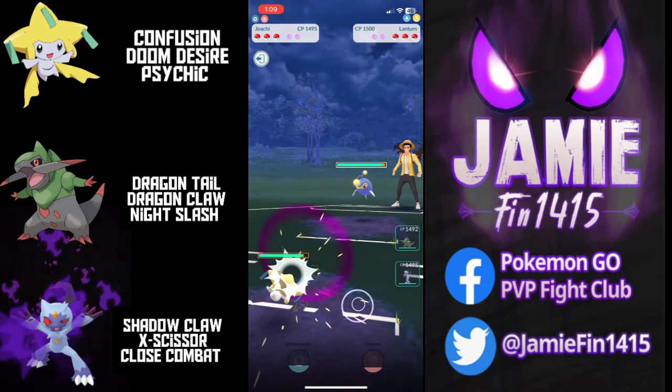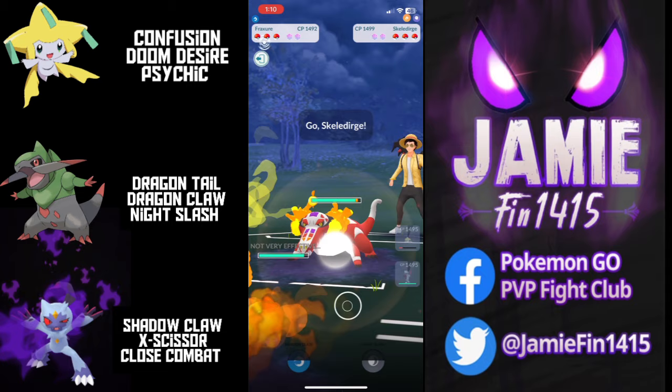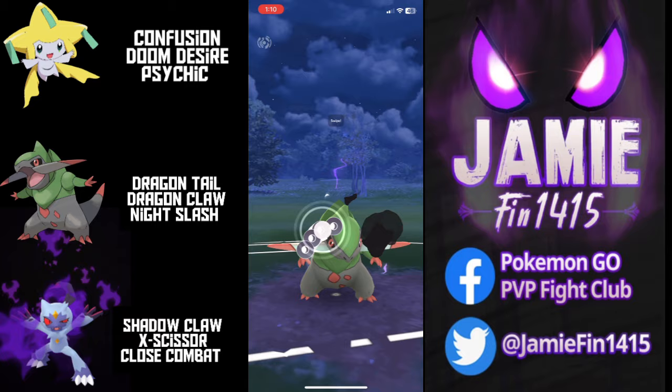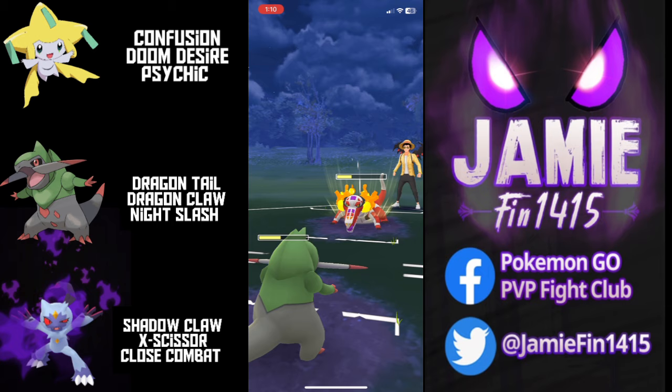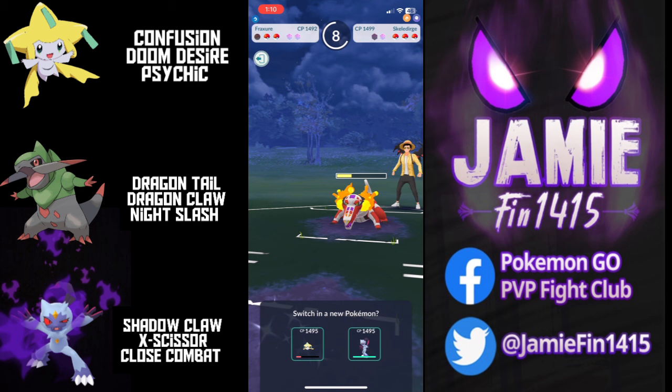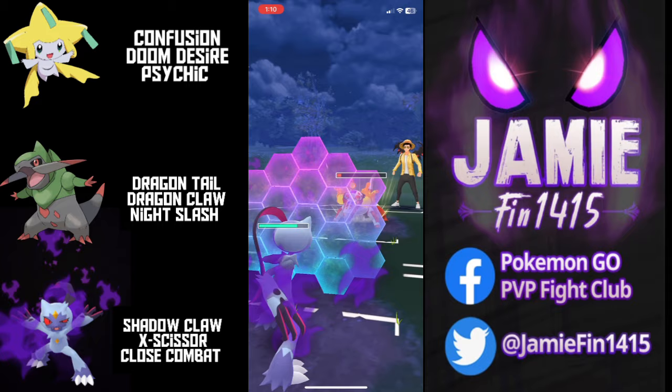In the next battle, we lead Jirachi into the silly electric fish — Lanturn. It is so annoying. The opponent attempts to throw on the CMP, but Ty says no thanks and takes the extra turn. We absorb the Thunderbolt and pivot out into Fraktur, drawing out Skeledirge. This isn't a great matchup for the opponent — they do have access to super effective Disarming Voice — but just look at the absurd Dragon Tail damage. Fraktur, a pure dragon type, is supposed to resist fire, but those Incinerates are doing so much damage. Ty opts to let Fraktur go down and sends out Sneasler.